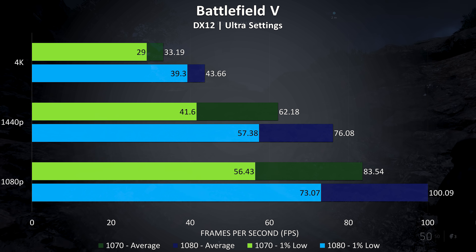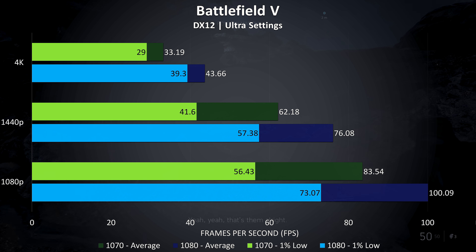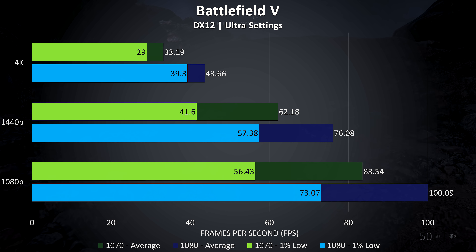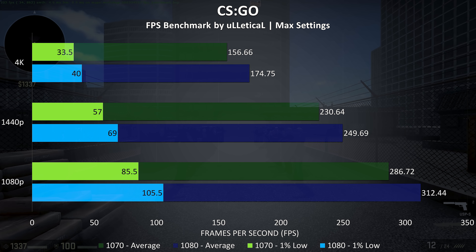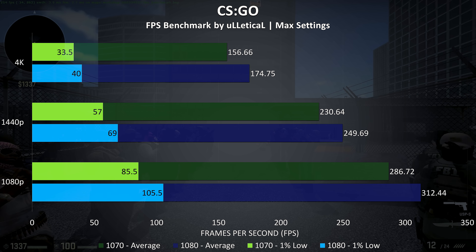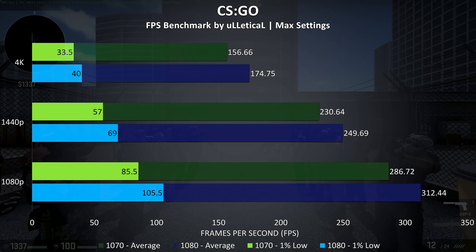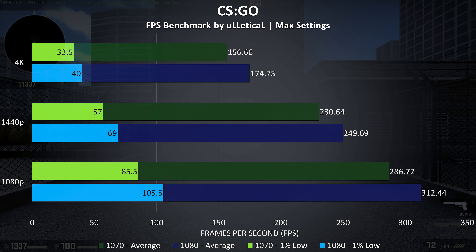Battlefield 5 was tested in campaign mode rather than multiplayer as it's easier to consistently reproduce the test run, and even at max settings I found either card could play the game well at 1440p or below. At 1080p the GTX 1080 was getting average frame rates 20% higher than the 1070, 22% higher at 1440p, and then 31% better at 4K.